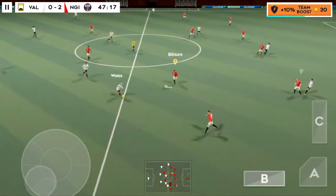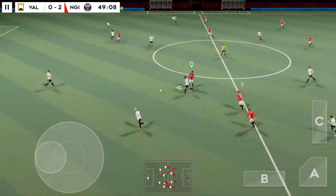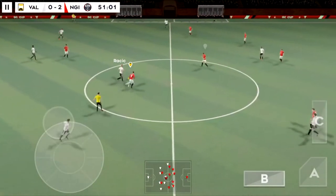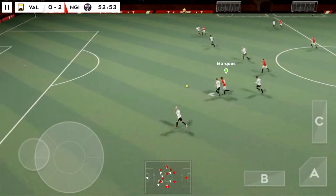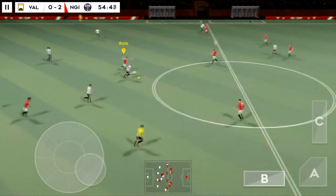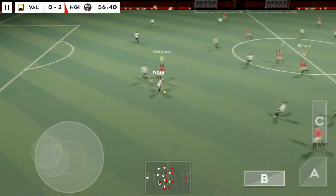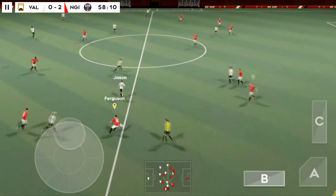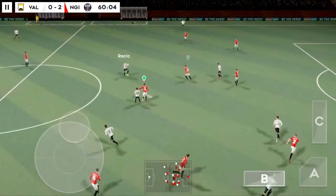Defender is on the ball. What a well-timed tackle. Passed inside — now Lista. Quality defending there. And this really takes the pressure off the defence. That's nicely played. Great dribbling. Good distribution.